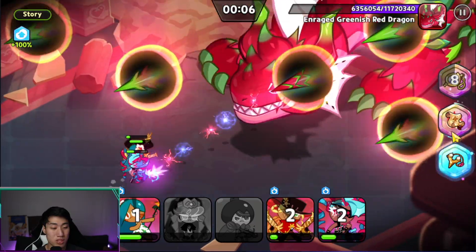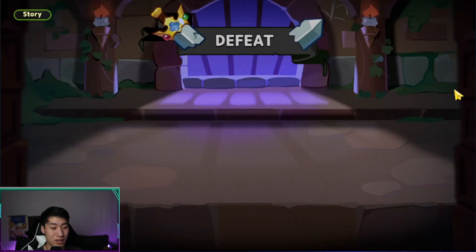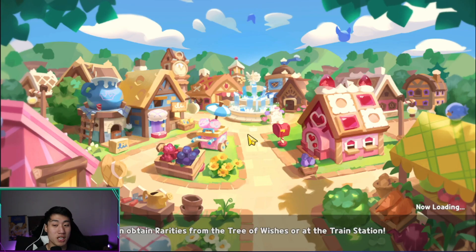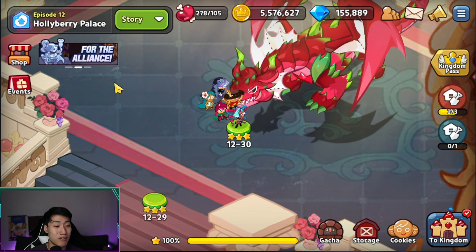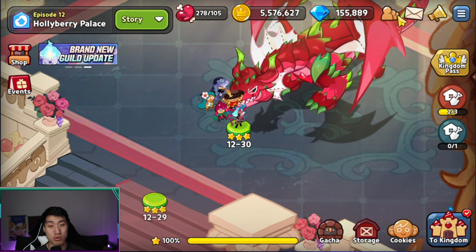We squeeze one more skill off before time runs out. Final damage totals: Rye Cookie did over four million damage, Twizzly did two million, Pastry only one million, Tiger Lily 1.6 million, and Beet Cookie just 75,000 since she died early. Now let's jump into some friendly battles — arena reset today and I'm close to top 500, so I don't want to lose trophies.